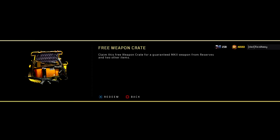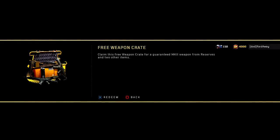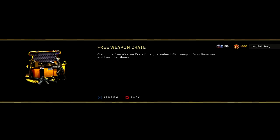So this is one of the really good things they did with today's update. When you first hop on Black Ops 4, you'll get a message in the Black Market that says 'free weapon crate' — claim it for a guaranteed Mark 2 weapon from reserves and two other items. This is something they should be doing every single time there's a new update. Give us a free Mark 2, give us a free weapon — this is awesome.